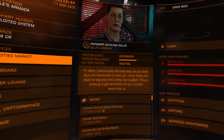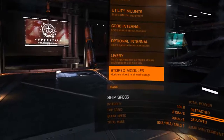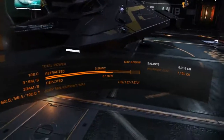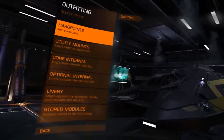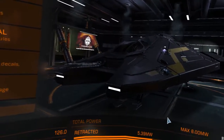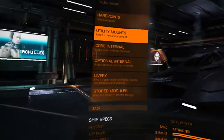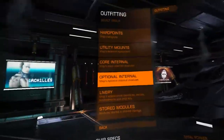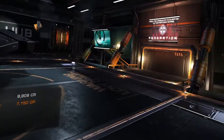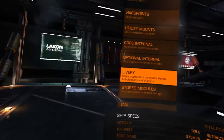Deliver some salvage samples. I know that I need to scan some things — I need to scan the nav beacon so that I can find where those are, I believe. Storing modules — come on, less than a minute.